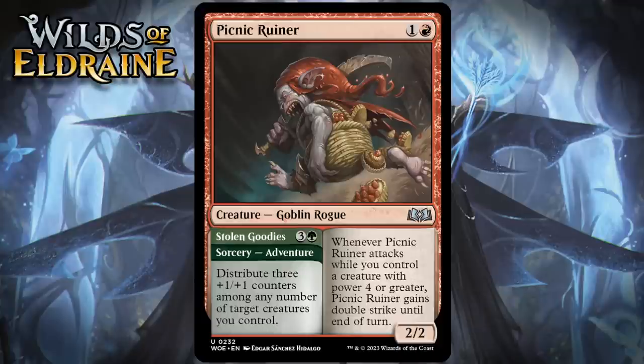Next up, it's Picnic Ruiner, which for one generic and a red is an uncommon goblin rogue — a 2/2. When it attacks, while you control a creature with power four or greater, it gains double strike until end of turn. It has an adventure called Stolen Goodies — three generic and a green for a sorcery — distribute three +1/+1 counters among any number of target creatures you control. This is a two-mana 2/2 with a bunch of upside. When it has a big enough friend around, it becomes a much more intimidating attacker. A 2/2 double striker matters on virtually any board. This is a case where you probably play this as a two-drop when you have it on turn two, because while the adventure is definitely a nice bit of value, it's not the kind of adventure that will generate a card worth of value all on its own. If you draw this later, you'll probably cast both halves, but if you have it early, you're probably just going to play it as a creature. I'm giving it a B-.